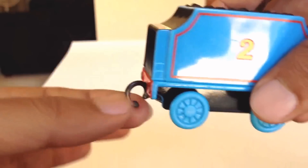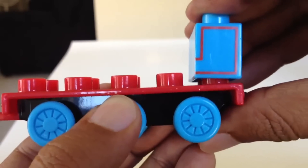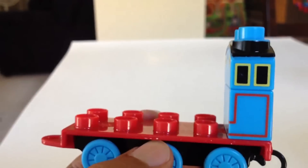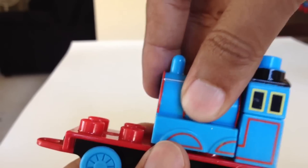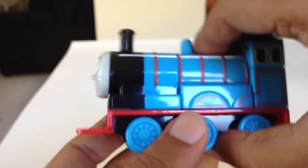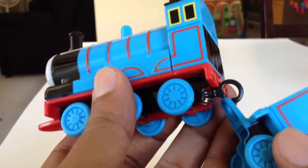I'm gonna put the car that is number two — you guys know that number one is Thomas, this is number two. Here I have a connector so I can connect it. Now make the train — this is the last part. You just put it, press a little bit, then put the other one here. Look at this, it shows it's a Mega Bloks. Put this in the middle and here — look at this Edward!